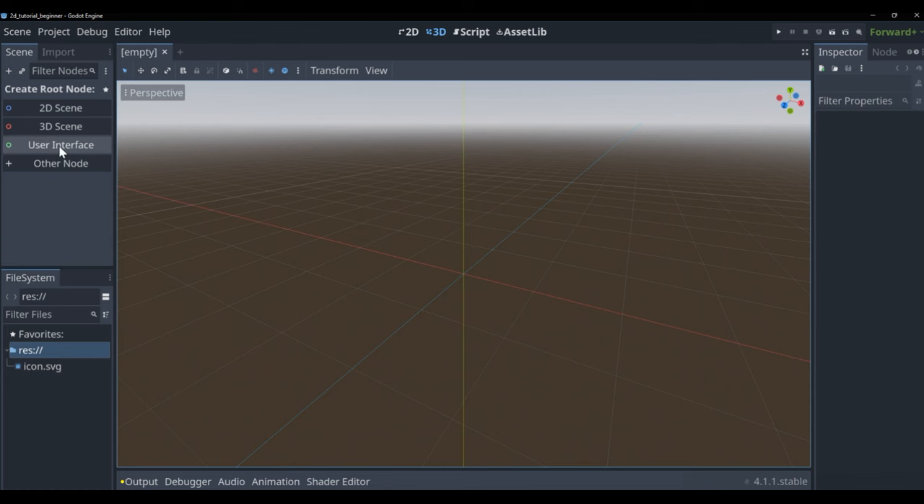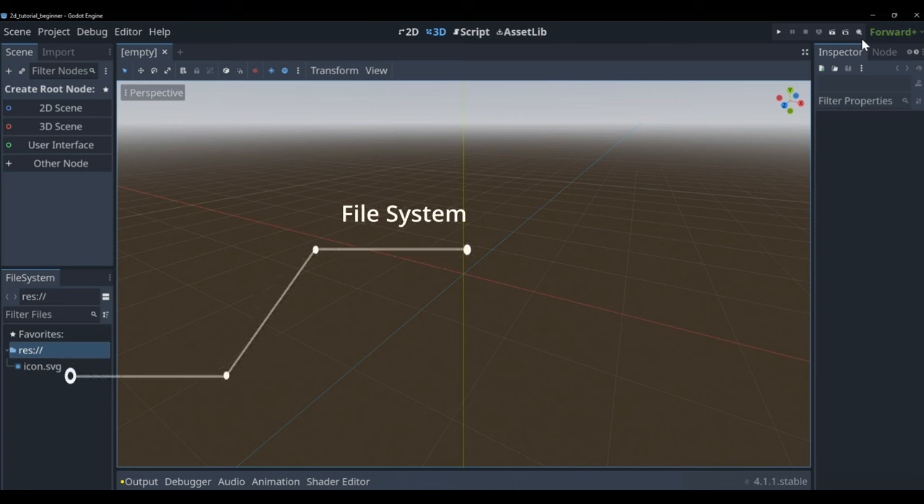Click 'Create Project' and you'll be greeted with the main Godot screen. This can be a bit overwhelming if you've never worked in a game editor, but it's actually quite simple and you'll get the hang of it quickly. Down at the bottom left we have our file system, which stores everything inside the folder we created for this project.